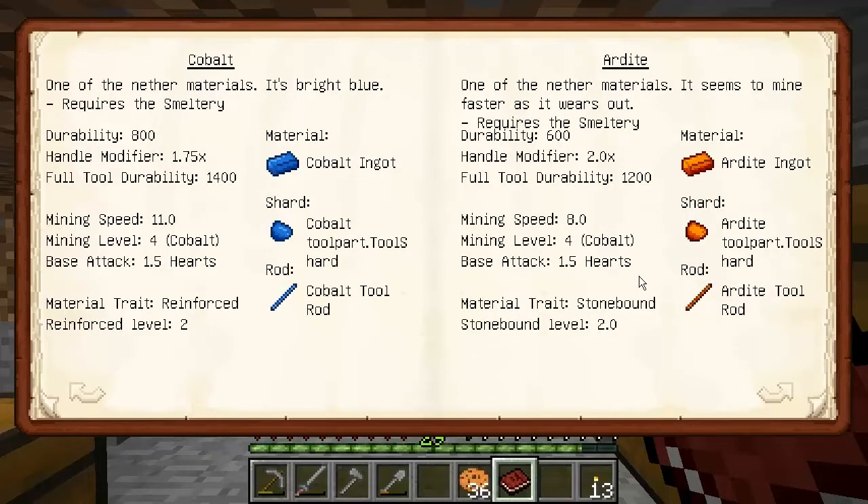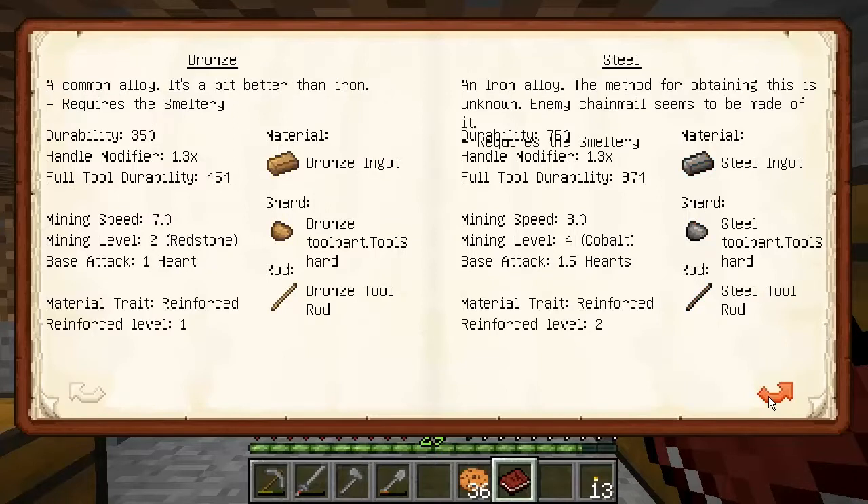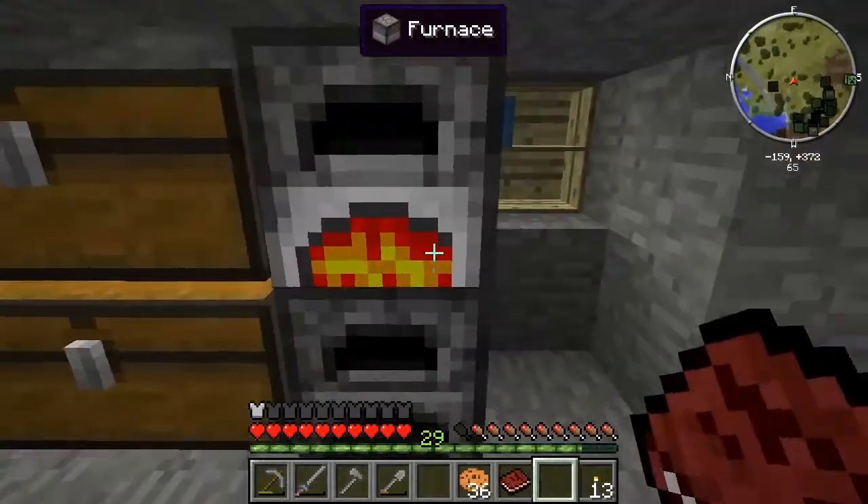Cobalt and ardite - again can't get to those because I haven't got the nether. Then I found steel. Steel has a durability of 750, handle modifier of 1.3, so full total durability is 974. Mining speed is immense at 8, and mining level is 4 which is cobalt - I think I'll be able to get obsidian with that as well. Its mining trait is reinforced level 2, whereas iron was only level 1. So I thought to myself - steel, that is exactly what I'm going to be making it out of.